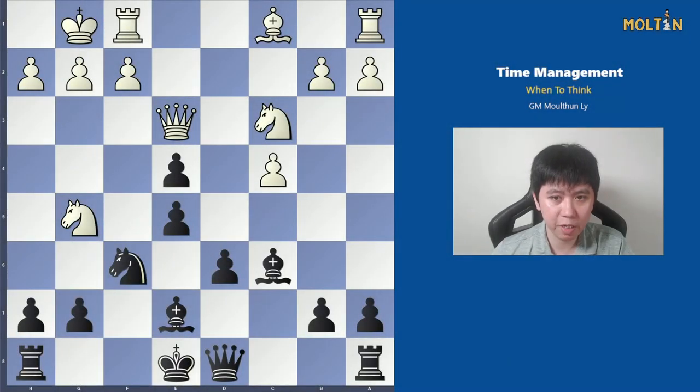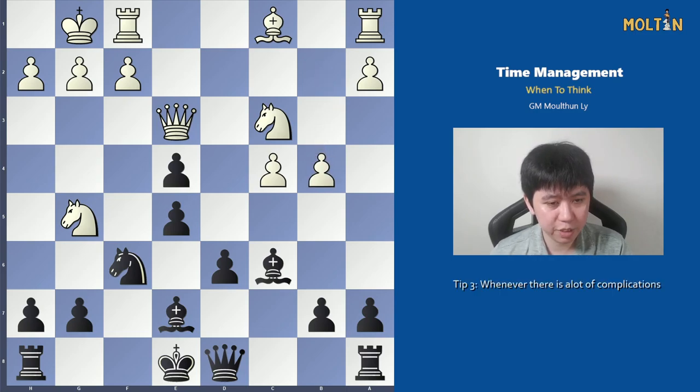Another situation where you should be spending a lot of time is when the position gets quite tactical or messy with a lot of complications to sort through. For example, white played pawn to b4 and black has to take into consideration a lot of different things: knight e6 is a threat, pawn to b5 is a threat, and if black doesn't do anything immediately, white can just take on e4 and get a slightly better position.